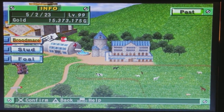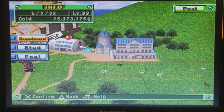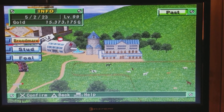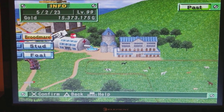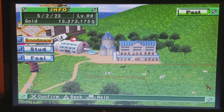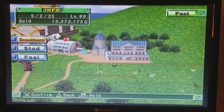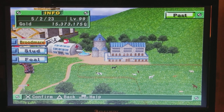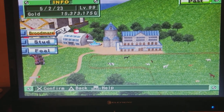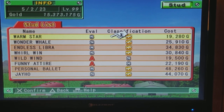Hey everyone, I'm having technical difficulties - this has happened twice now. This tutorial was supposed to be mostly about breeding traits, classification, eval, and why it's important. I'm going to cut this one short. My suggestion would be to grab pen and paper because there's some good information here.